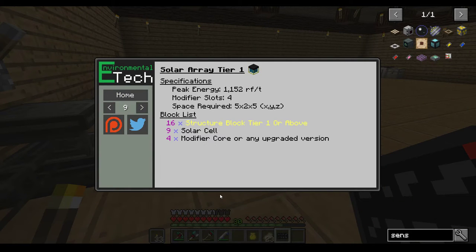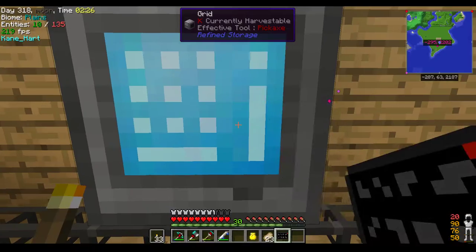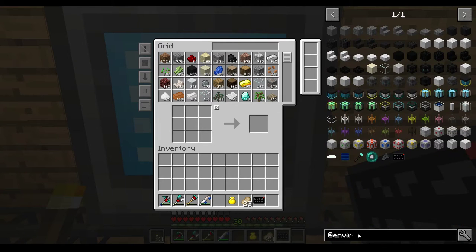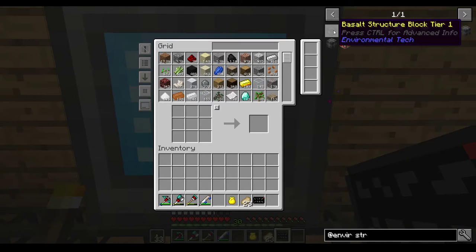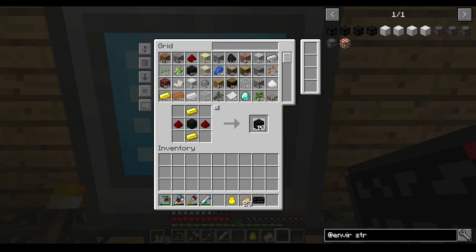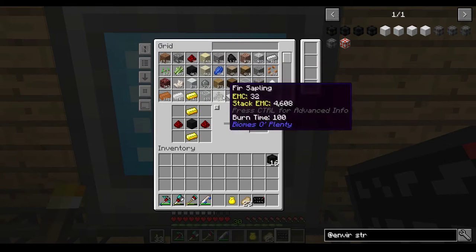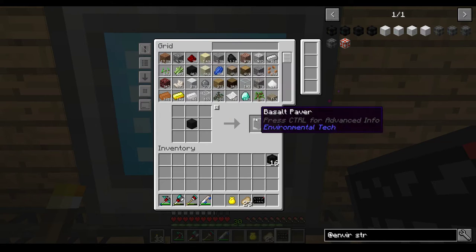What I want to do is make a solar array - there are multiple tiers. We're gonna do this one right here. So we need 16 structural blocks tier one or above. Let's go to Environmental Tech and then structural blocks - we need 16 of these apparently, that's quite a lot but we should be able to do that. The basalt in this pack, Sandbox 2 - there's so many mods - you actually get basalt from the nether, it's part of Quark's mod.